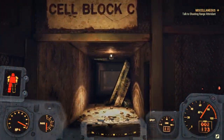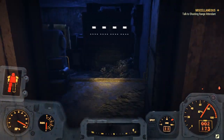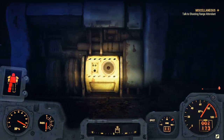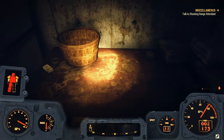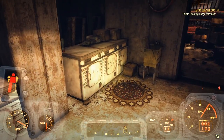Once you guys do that, come on to this place that says Cell Block C. Go right into this room. Also, keep an eye out because a fusion core does spawn here. Come on over this way — on this table right here is where I found my straight jacket. Here's another one right here.